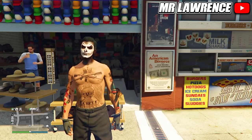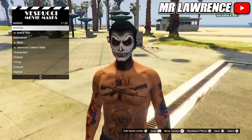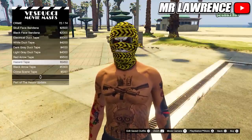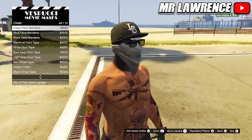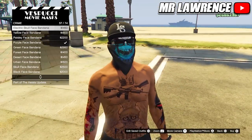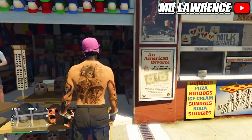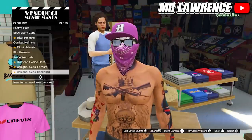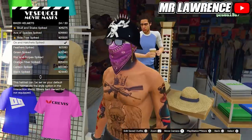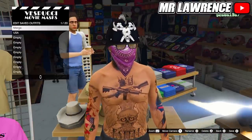Moving on to the second clothing glitch, I will show you how you can get a face bandana with any hat and glasses that you want. First go to the mask store, then to the crime section and purchase any of the face bandanas. Now go to the hat section and purchase a biker helmet. Now save this outfit in any slot.